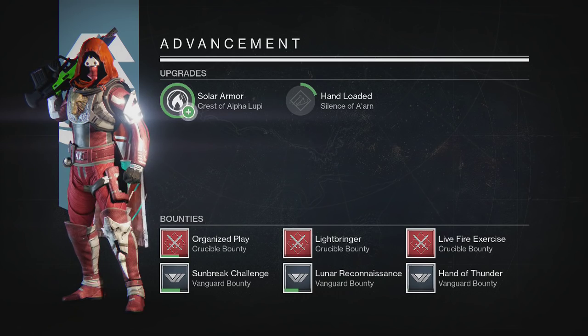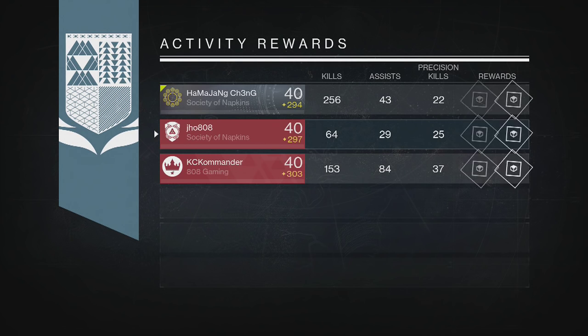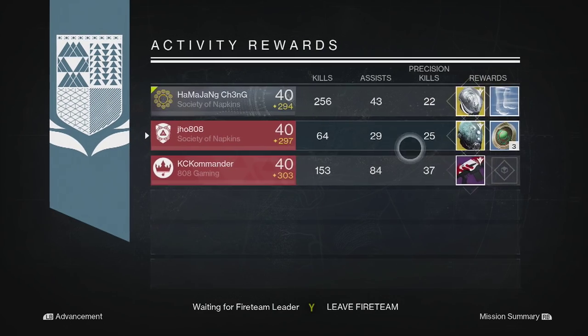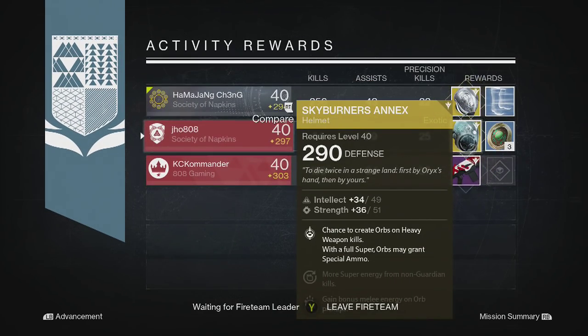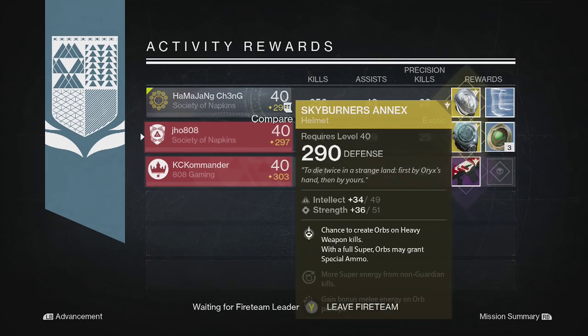Starting off on my first character, my Hunter. We were able to get our first exotic of the week — an exotic Hunter helmet called Skyburner's Annex, one of the new ones. My two teammates picked up an Empyrean Belicose helmet for the Titan and a Righteous 7 auto rifle at 295. So not bad for everyone.